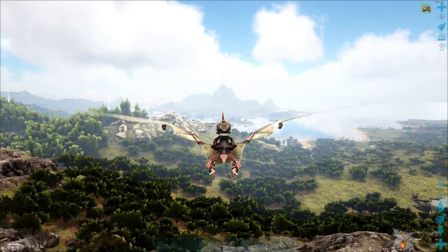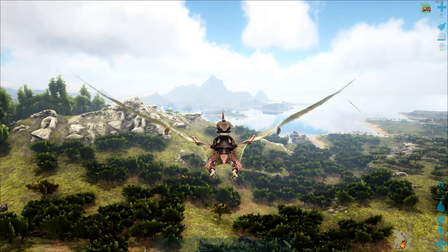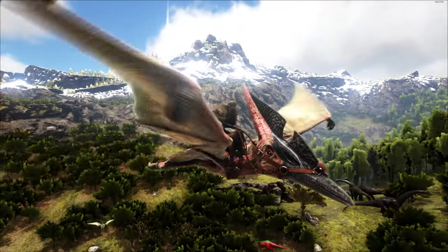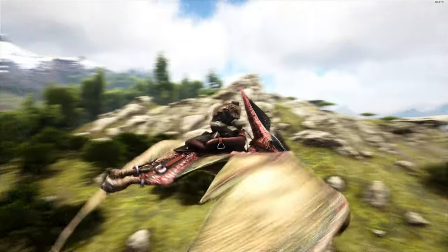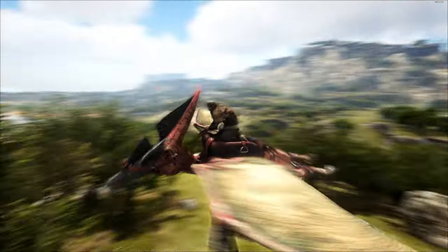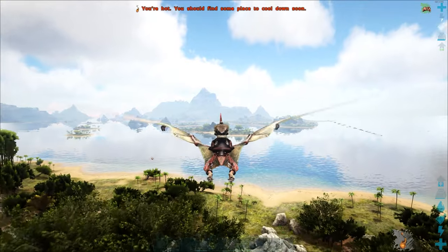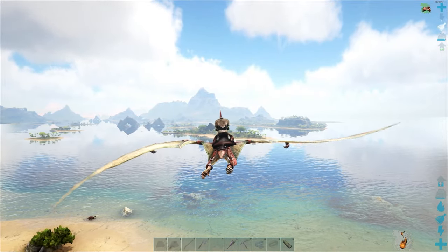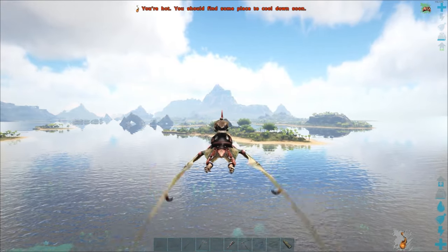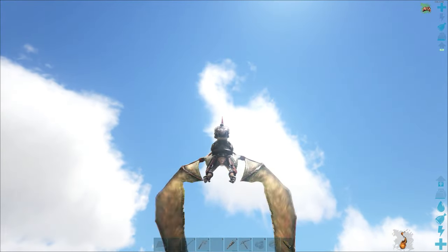This is a really, really fast flyer. She's on that island over there — there's my wife's base. Let's look back and see how everything looks around me. This is a very huge map, this Lost Island. There's my wife's island. She has her own private island.